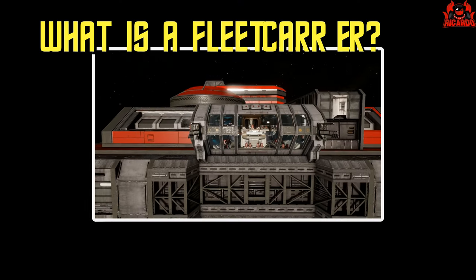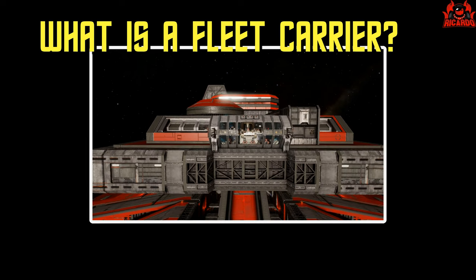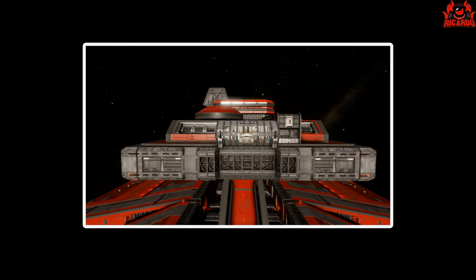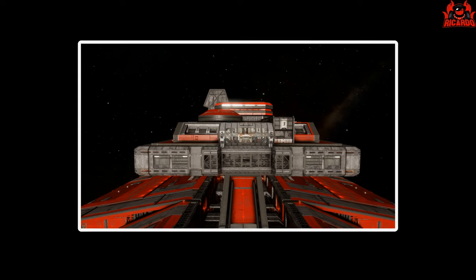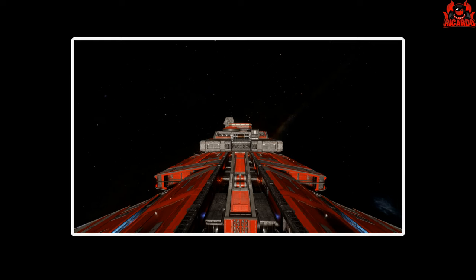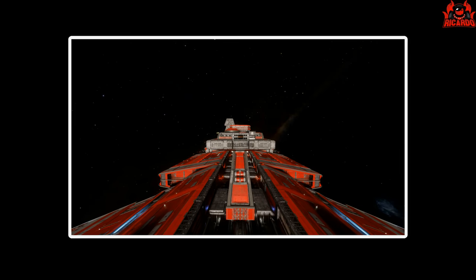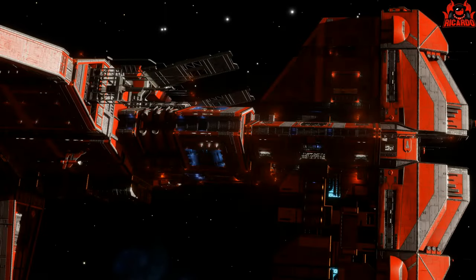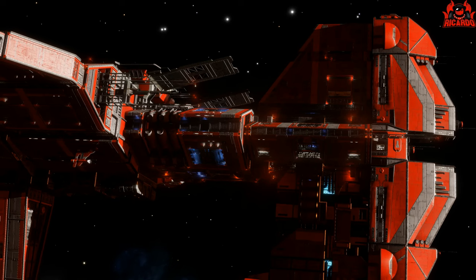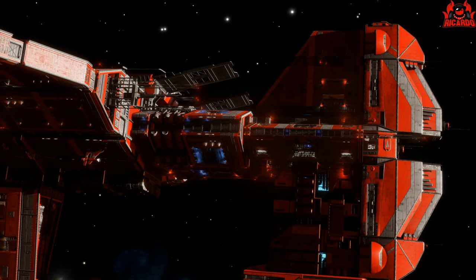Starting off, let's define what a fleet carrier actually is. Well, a fleet carrier is a huge mobile base, a mobile command center — somewhere where you can store your ships, somewhere where you can hand in bounties should you have the right module. You can also have Universal Cartographics on there. You can have other players dock their ships at your fleet carrier. You can also store modules and some commodities as well. It truly is that mobile base.